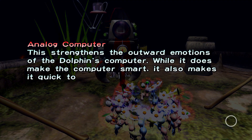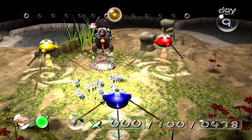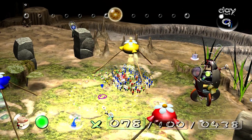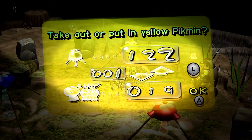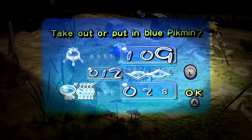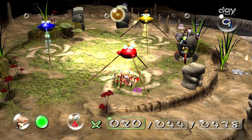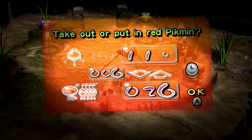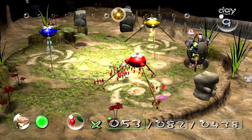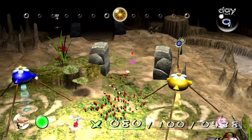You get to learn a lot more about Olimar himself and his family in Pikmin 2, which is really nice. I was a little too optimistic — it's because they're buds and leaves, which is why they're so slow. I'm going to try to grab more reds to put on it. Analog Computer — this strengthens the outward emotions of the Dolphin's computer; while it makes it smart, it also makes it quick to anger — it's just like my boss. He's another character you meet in the next game. The sticks are broken at the beginning of every day, so you have to rebuild them.